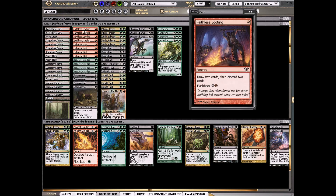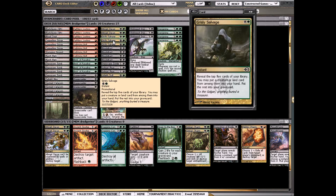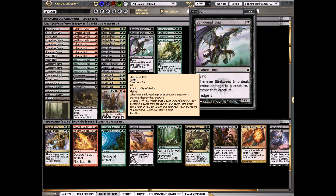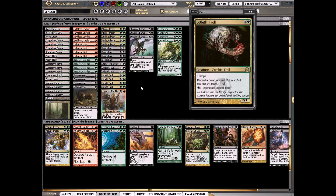We have ways to fill the yard with Faithless Looting and Grisly Salvage — some cards that are Standard right now. We have a lot of cards that discard from our hand. Stinkweed Imp dredges for five, so it fills up our graveyard quickly. Lotleth Troll dredges for four. Once we have cards in the graveyard, we've got some things to do.